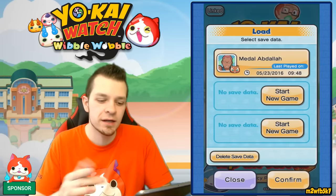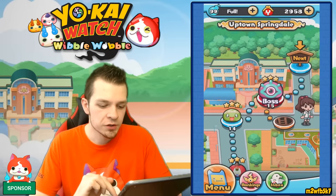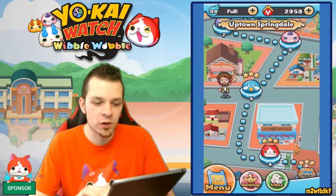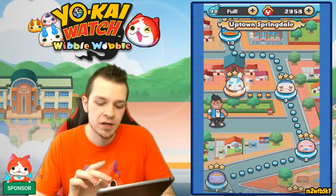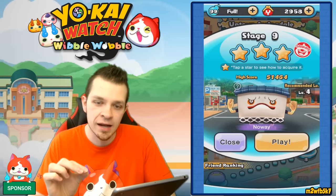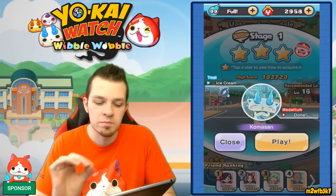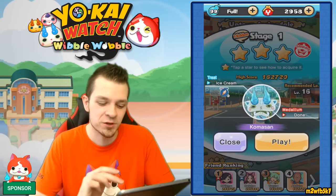We're going to start over here in Springdale — this is exactly where you start your adventure. By this time you already have a Jibanyan on your team. In order to get this Komasan hidden stage number one, you're going to need to play stage number nine and beat the level with Jibanyan. It's pretty easy — just beat the level with Jibanyan on your team and you'll unlock the Komasan level. When you go in, make sure you have ice cream because that's a specific item Komasan likes a lot, in case you want to befriend him.